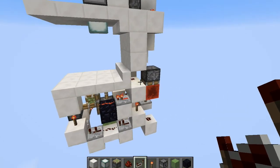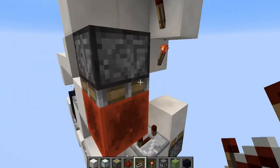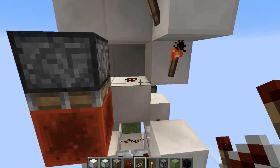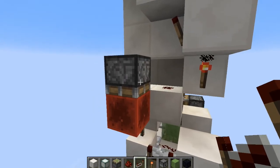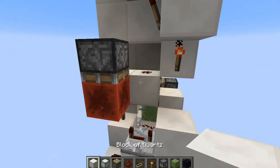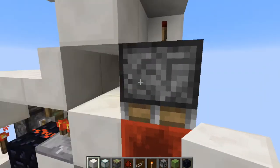If you want to power this from somewhere else, all you need to do is power this redstone dust from the side. You can't come around in here because it'll mess with things, or if you just have dust then it'll redirect it - you don't want that because it needs to be going into this block.